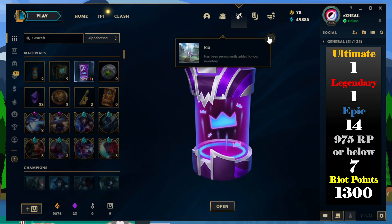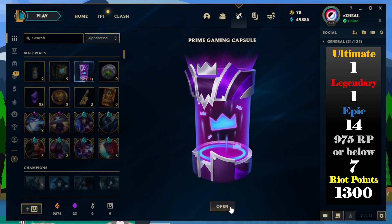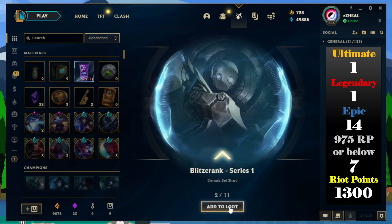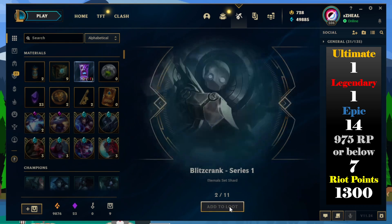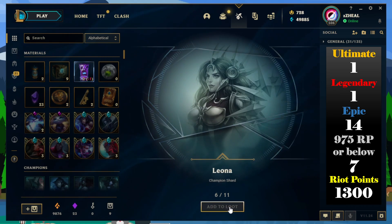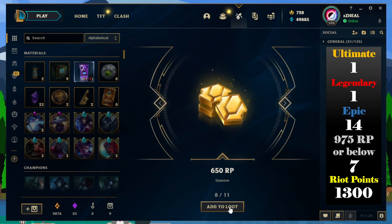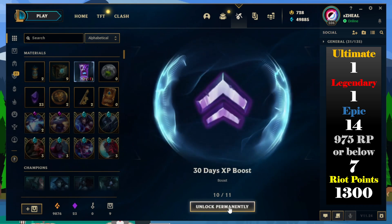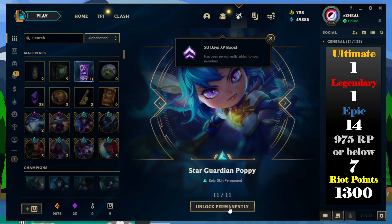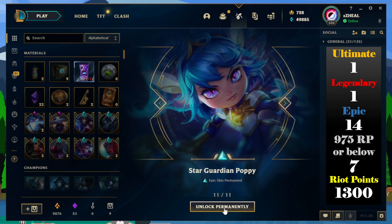Let's look at these new afterworlds capsules — let's open the first one. Oh it had five champion shards, okay. Unlock permanently — what does that mean? Oh, it activates it right away. Nice, and you get it already unlocked — very nice.